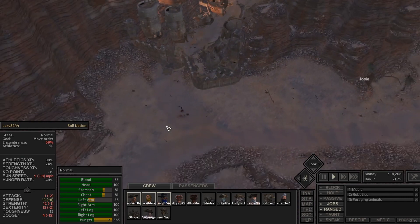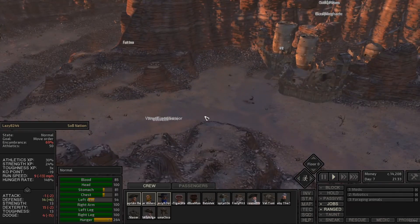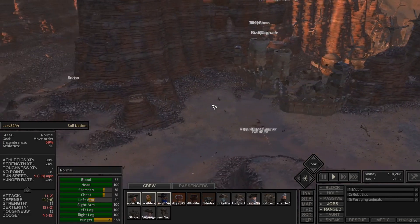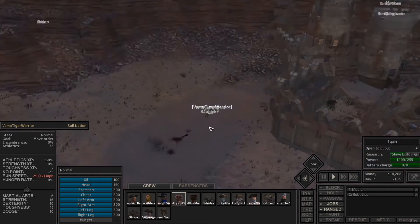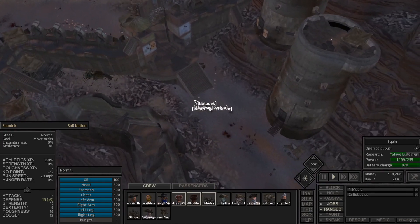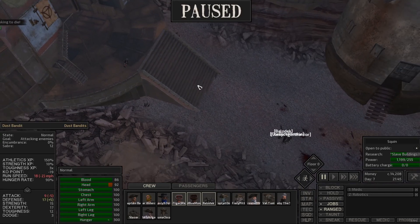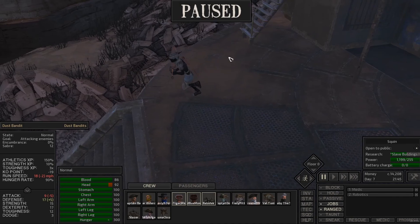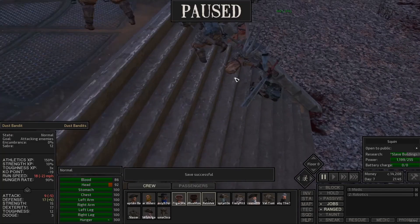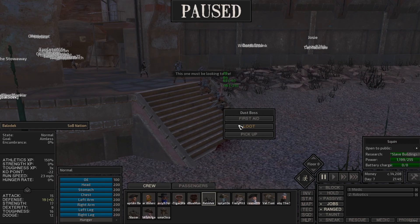Early on in the game when you have no research you have nothing going on. You're getting attacked? Oh, they're beating a prisoner or something. What are you being attacked by? Let the guards deal with it. The dust boss is the only one that matters. Oh there's a dust bandit — do you have an actual sword? Yeah you do. Oh my God, lag — it's time to save the game I guess. These guys beat the crap out of these people, which I find hilarious. That's the dust boss unconscious. We're going to have Balladex sneak over quick and loot him.